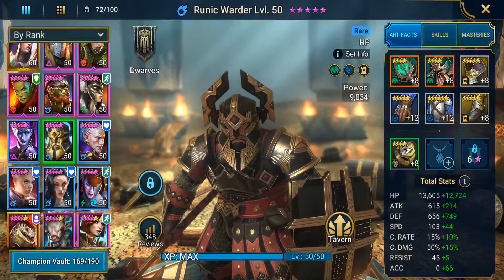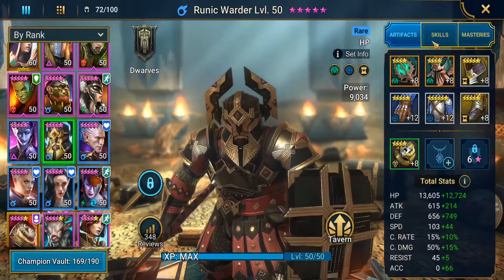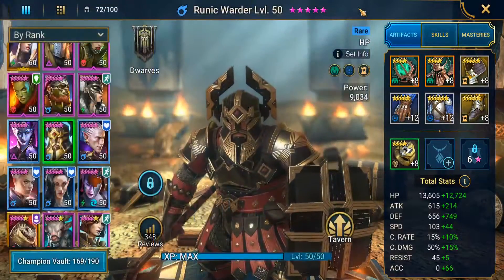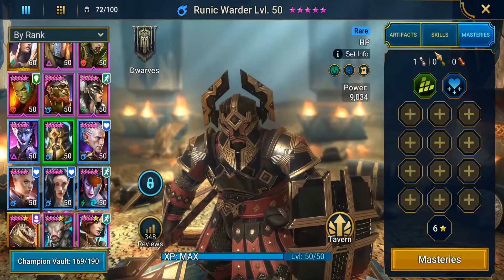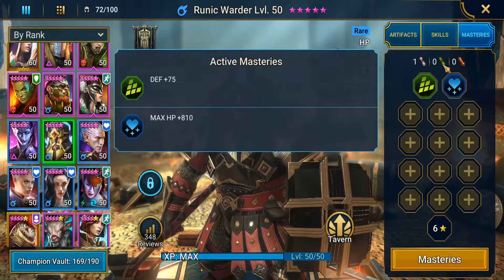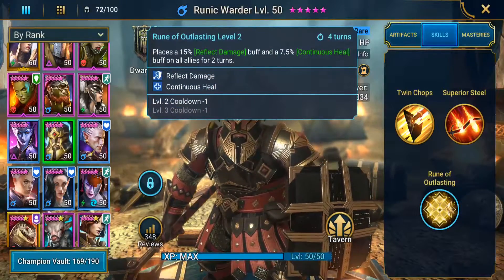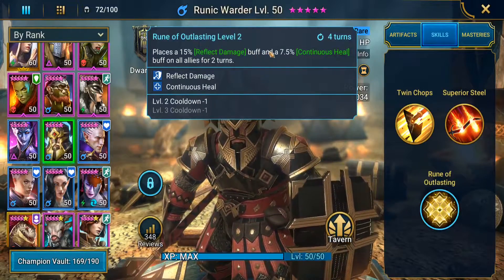This is the Runic Warder and I don't have very good gear on him — his gear is about ready to be upgraded. He's an HP-based champion so I focused on HP. He needs a necklace. In his masteries I've got Defense Up and Max HP Up. He is slow so you want to get his speed up, and then you want him to be able to do reflect damage.